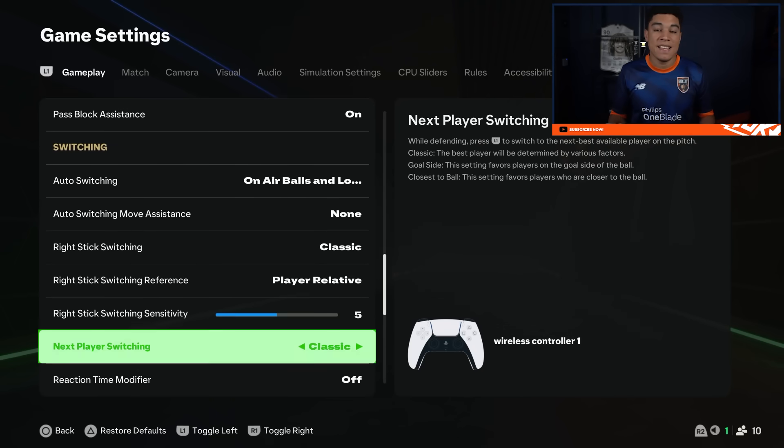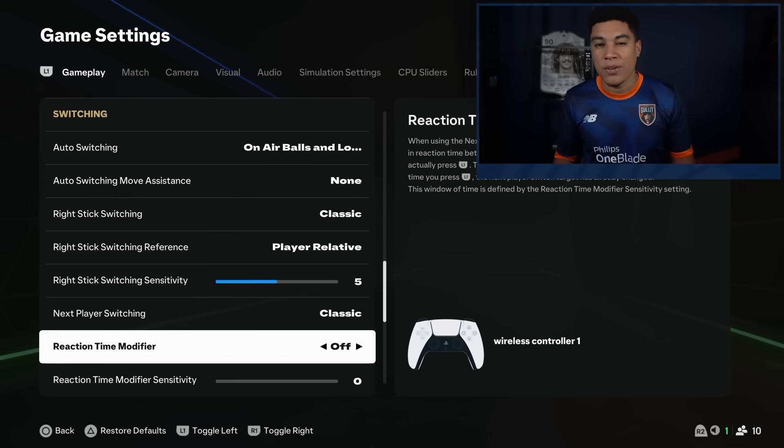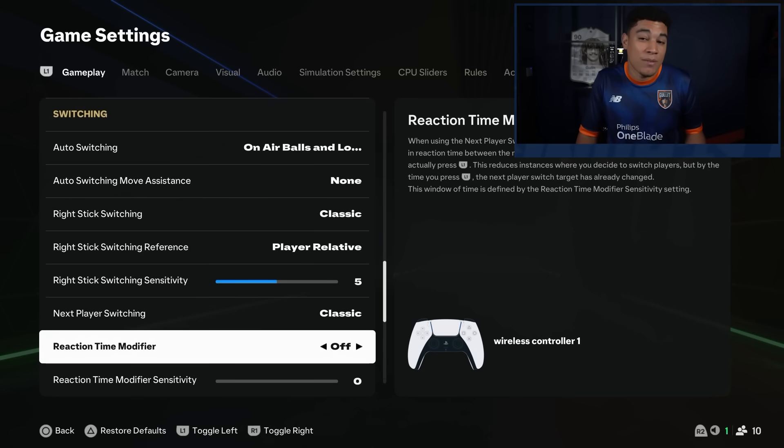Next player switching is classic. Reaction time modifier is off. I hear a lot of people say that if you have this on, the delay in the menus is a lot more than if you have it off. I didn't really feel much of a difference, but I would just recommend to have it off. We don't really know what benefit it gives you when it's on, and last year it wasn't even there, so just put it off.